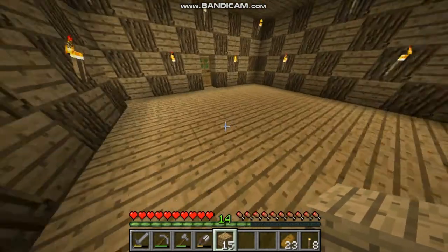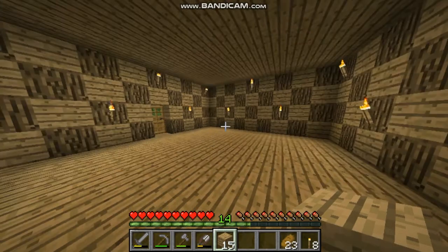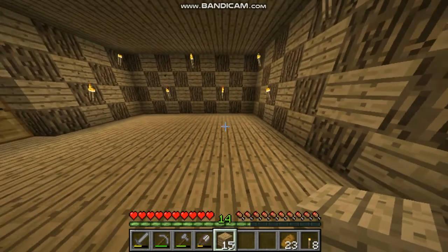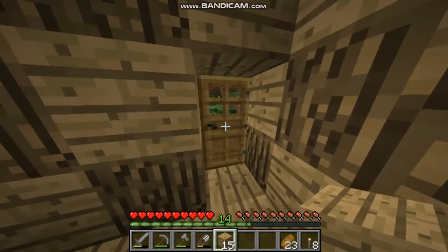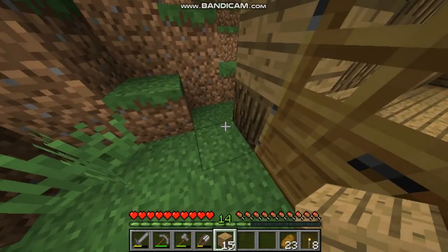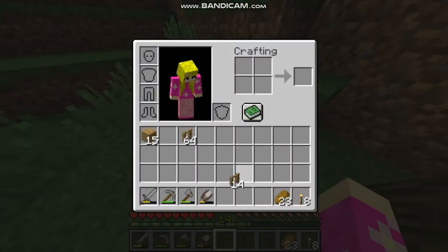Next time, or maybe even today, we're gonna decorate with different things — maybe desks, benches, and wall decorations. We're also going to make windows, but I don't have any glass so I can't do that today — I forgot about the windows. But I promise that next time we'll finish the whole kindergarten and take all the dogs inside it. It's going to be an exciting episode, so stay tuned and subscribe to my channel!